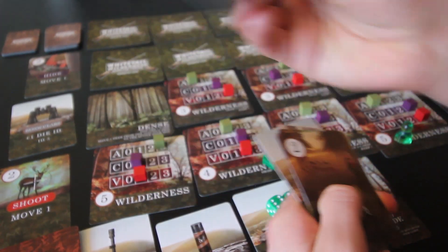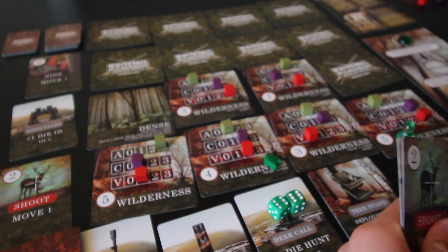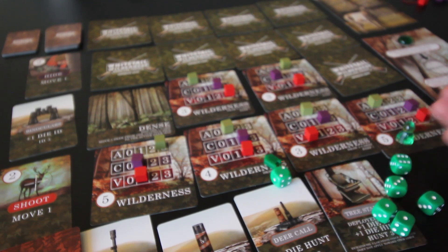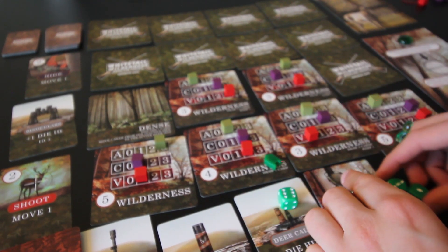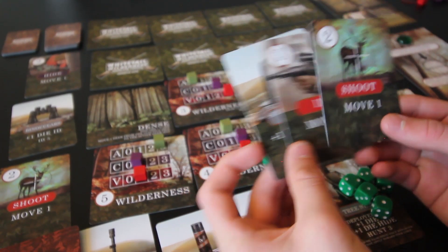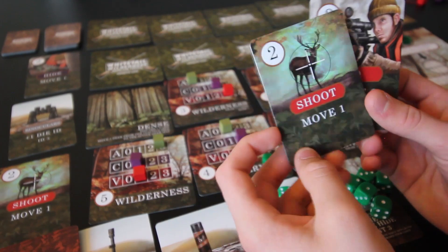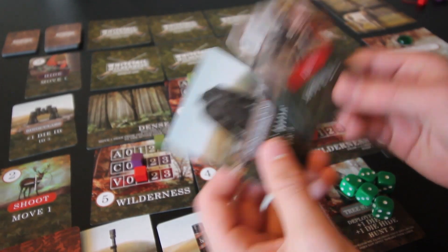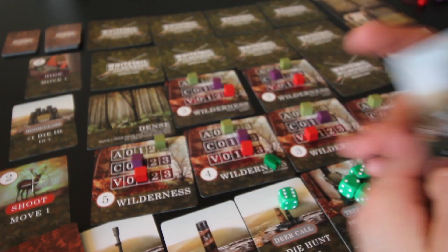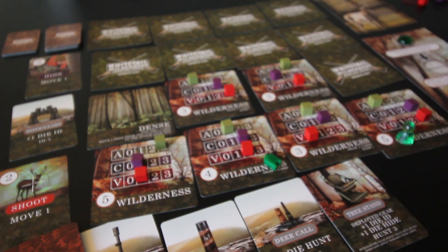Let's do a hunt action with three dice from the hunt card, plus two more for a total of five, plus one for the deer call — six dice. One success and a bunch of low rolls. Bumping wouldn't really help here unless I spent two cards. I'll just keep the one success — maybe something will come of it. We rolled a lot of dice and only got one result.